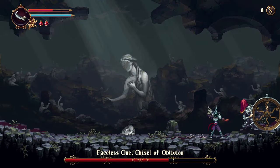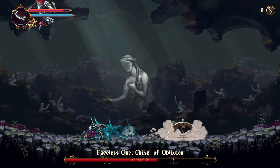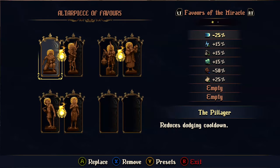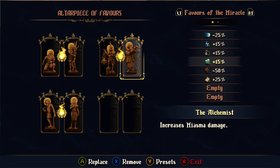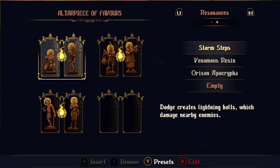All in all, there appear to be 20 unique Resonances, and that doesn't even include the regular 4 I mentioned previously. I'm making this PSA because this system is very cool and also very easy to miss. I spoke with others who have played Blasphemous 2, and only 1 out of the 6 of us discovered these hidden Resonances organically during our first playthrough.